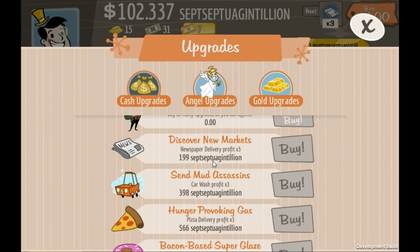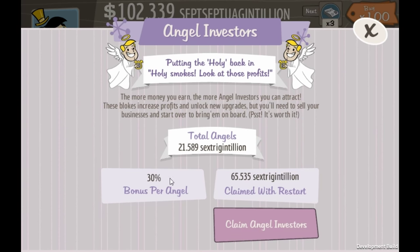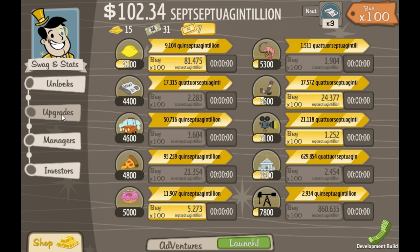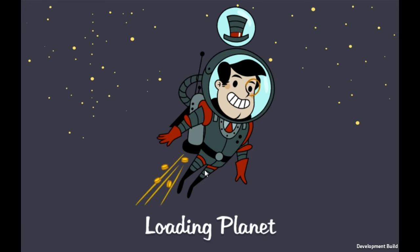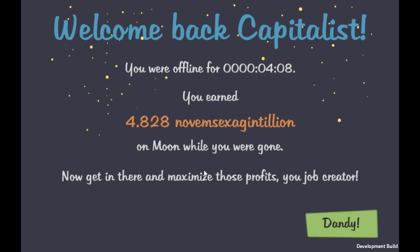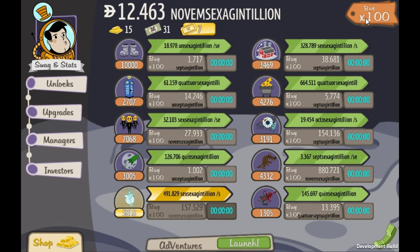The next cash upgrade on Earth is 199 sept-septagentillion and I've been idling for so long and I'm only at 102. The profit is moving so slowly, and I need one sept-septagentillion angels for the next angel upgrade — nowhere near that. If I reset now it's going to take forever to get back to where I am. Earth is just stuck and frozen. So back over to the Moon — we're done with everything.